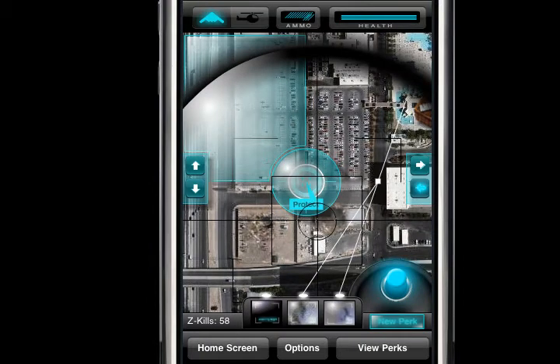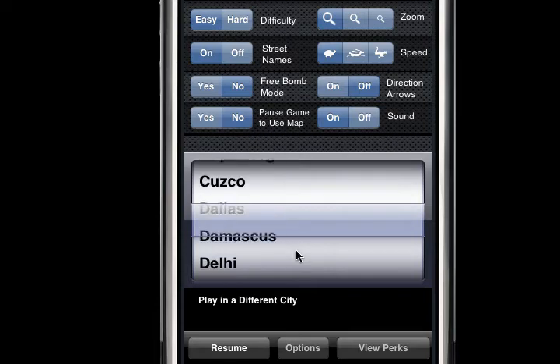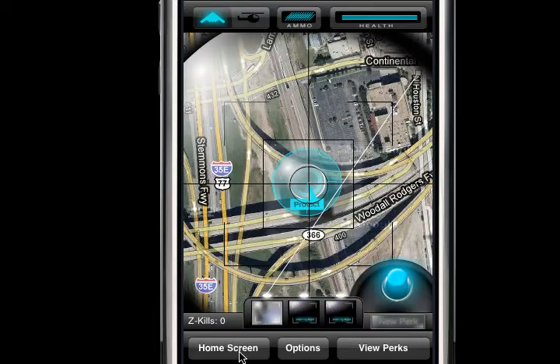In the options, you can show direction arrows, turn the sound off, adjust the zoom, and set the speed for convoy mode. You can also make the game harder. Street names is a helpful option — if you're navigating with the device at the same time, you can at least see where you're going. Let's check that out in Dallas — yeah, you can see there are a lot of streets there.